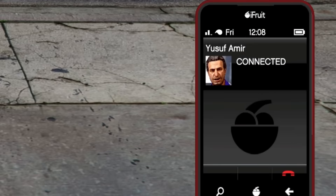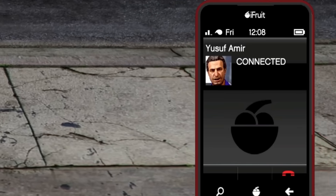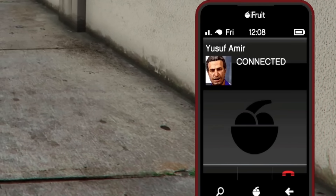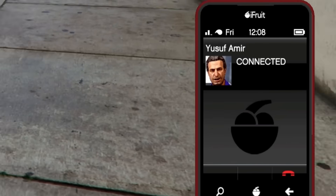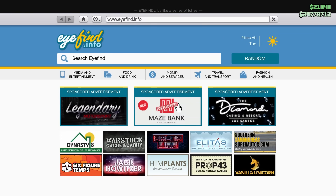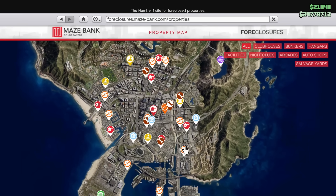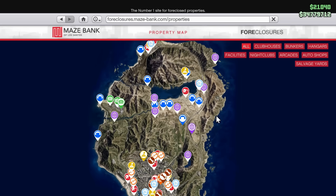First things first, as soon as you get into online once you've downloaded the update, you will get a call from Yusuf Amir telling you to get into the salvage yard business. Once you've received this phone call, you will be able to go online to the website and you will see on the foreclosures website that there is a new business.